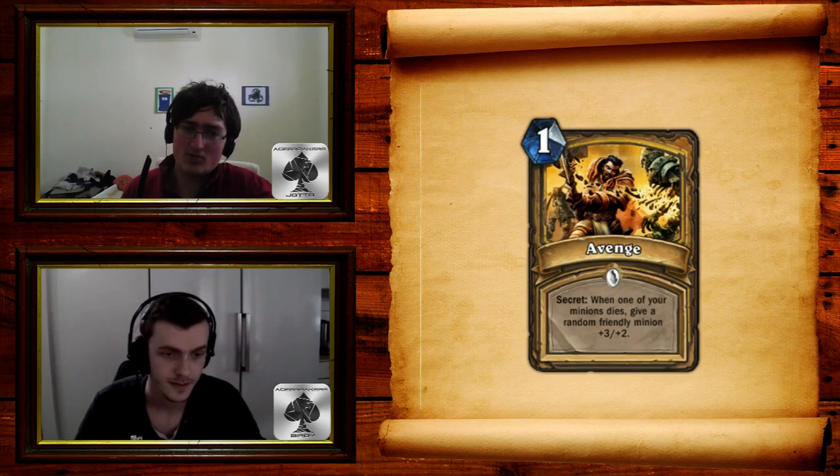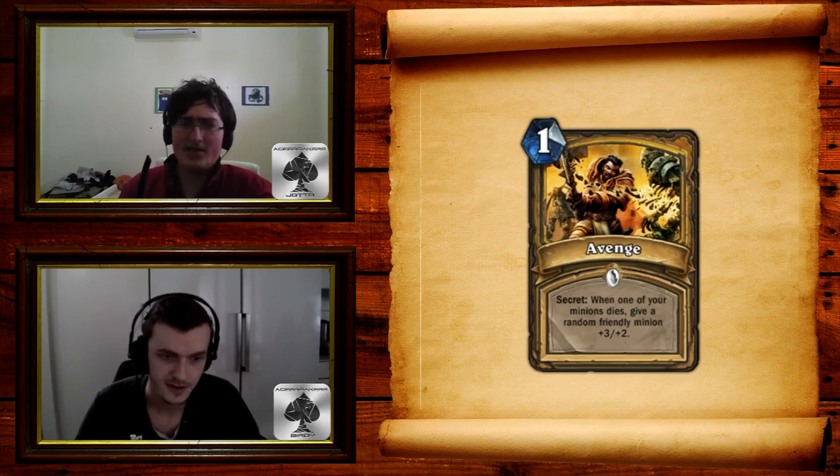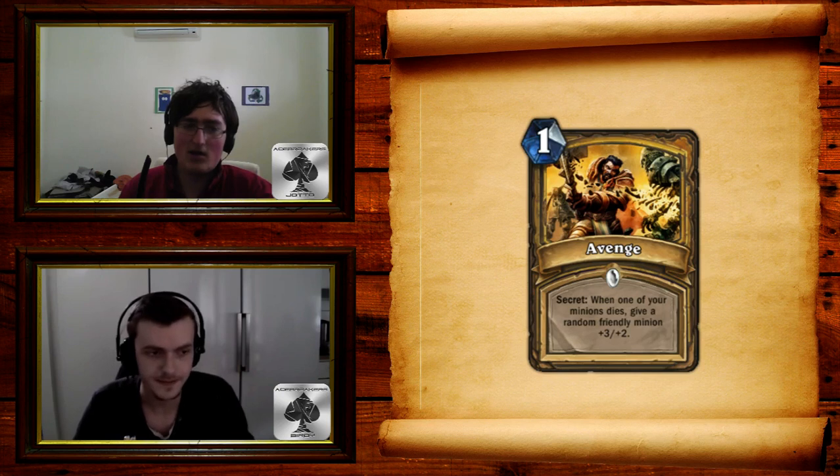Constructed, I think so. Arena, I think it's even better. Since it's random and the buff is so good for one mana, it'll be really useful in arena. I think it's the only secret you pick highly in arena. The other ones are so situational — like Redemption, you don't want to use that on a token. And Noble Sacrifice is really bad against Druids and Rogues. Avenge is the best secret by far in arena, and in constructed it's definitely got its place. Really, really sweet card.